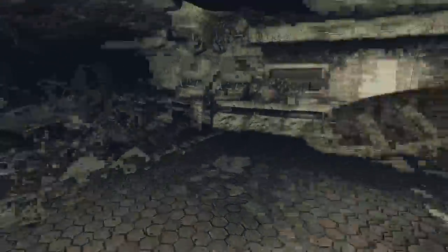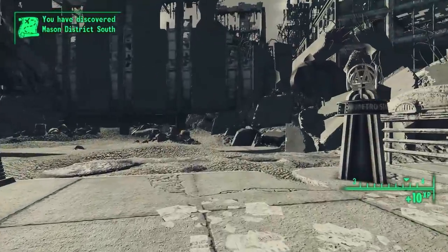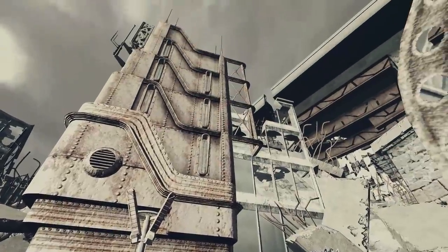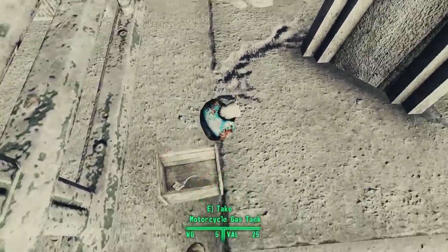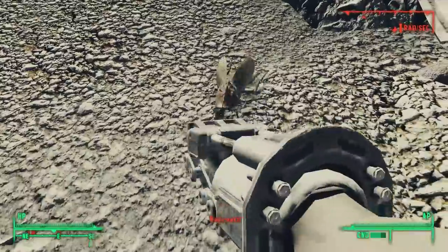After a quick swim, we retreat to the staircase, pop some Radaway, and take the staircase all the way back up. Returning to the tunnel and following it back up to the right and into the metro station, we at last exit the metro and arrive at Mason District. We arrive to greet the morning sunlight and find ourselves surrounded by urban ruin. The place is a mess — it looks like a nuke went off here, and one probably did. We find a large metro station marker and some scrap by a bus stop.